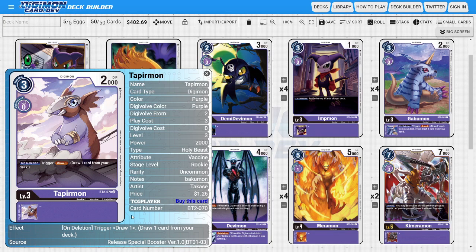The last rookie of the deck is four copies of Tapermon. Tapermon is one of the best sacrificial fodder cards of the deck because he has this native ability — on delete, draw one card. When we swing him into the opponent's security or sacrifice him to card effects, we still gain the benefit of drawing a card, helping the overall consistency of the deck.